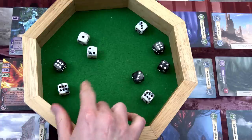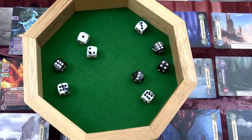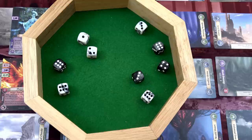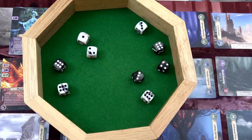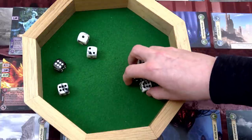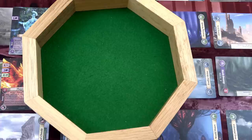Two white successes and two black successes, so we take two points of damage. Whenever you take damage, you always take it first from health tokens that have action markers. So I will have no more actions after this - those two are both gone. But I've done two points of damage to that phoenix. Now I could run away or risk it. I'm going to risk it - I lose one die because I'm no longer surprising the phoenix; that phoenix sees me coming.